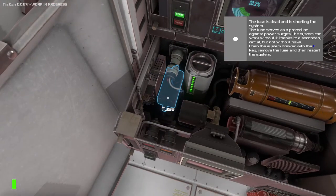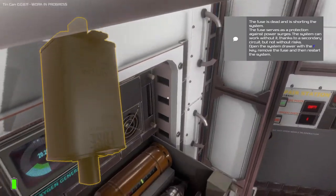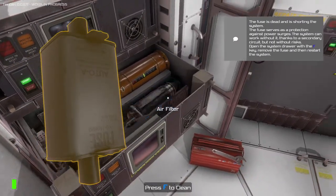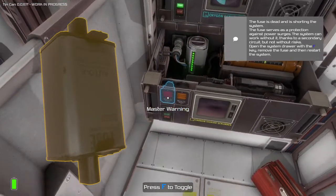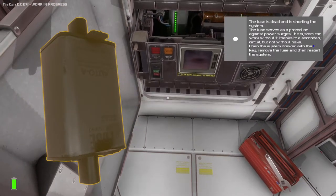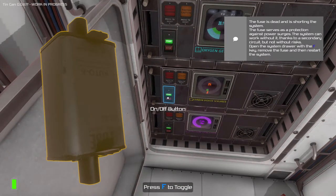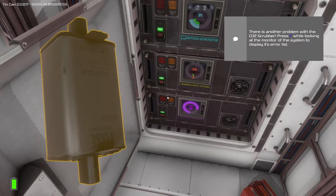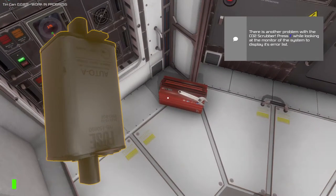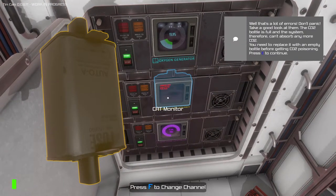So there's our fuse. Let's click it — we click to remove. Open the system drawer with the F key, remove the fuse, and then restart the system. Well, we removed the fuse. There's another problem with the CO2 scrubber — press F while looking at the monitor of the system to display its error list. Low pump. Full can. Well, that's a lot of errors.